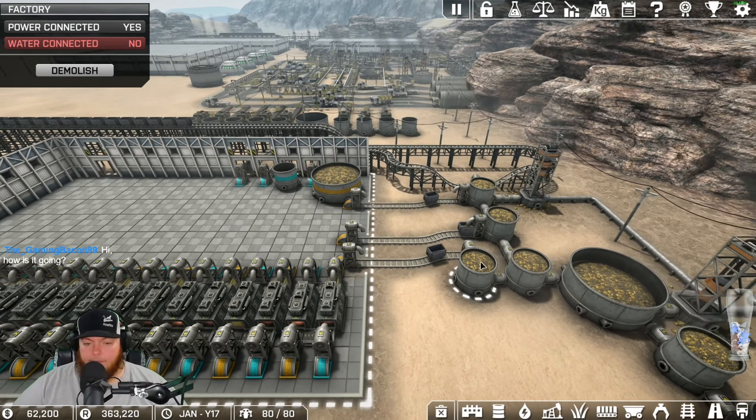Do your mines ever run out of material? No, they never run out - and if you give them water they're more efficient. We have water to all our gold mines. Problem is we've already tapped all the gold mines on the whole map. At a certain point we may need to just rip some of that factory out because there's no point in having it if it's not doing anything. We have so much iron and coal sitting around right now.